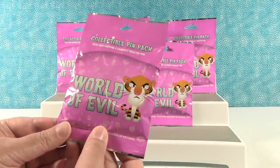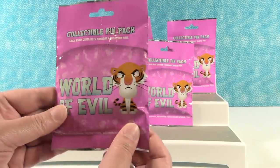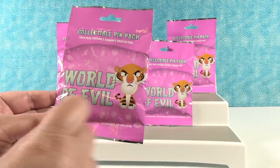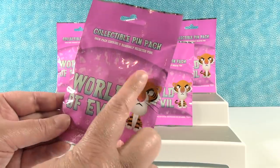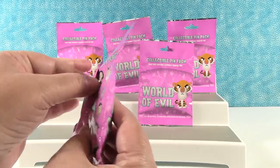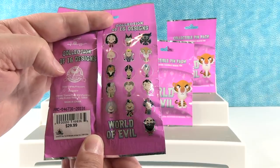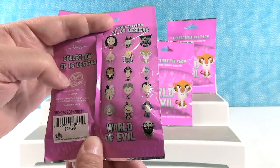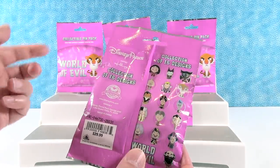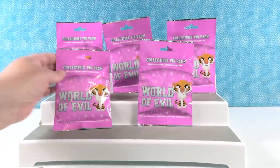Today we are here with Disney World of Evil pins. These are blind pack pins - they're not blind bags, so just pull out one at a time. There are five different pins inside each pack, and there are 16 different pins we can collect, which is pretty cool. They're all villains! These are from Disney Parks, and you can get them there or buy them online, which is how we got ours.